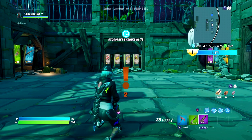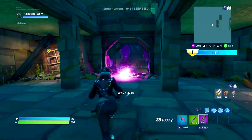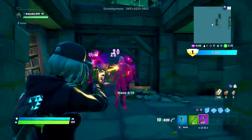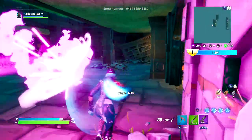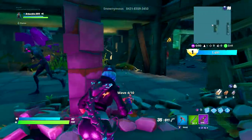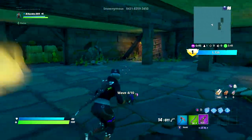I see players all the time messing up and just focusing on killing zombies, and they don't have any wood to get guns to fight in those higher rounds. So make sure you're getting enough wood in the first round so you can get yourself that purple SMG and take on all those zombies. A hundred thousand damage really isn't that much when you're playing this game mode.